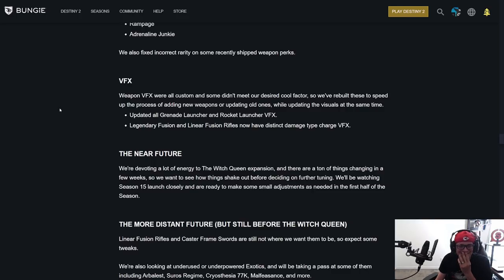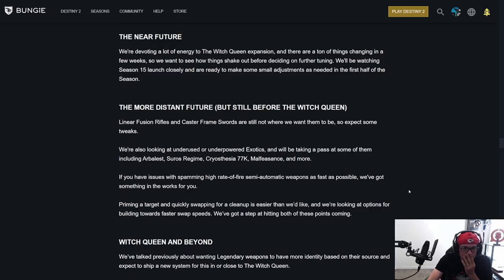Weapon VFX were all custom and some didn't meet the desired cool factor, so they've rebuilt them to speed up adding new weapons and updating old ones while improving visuals. Updated all grenade launcher and rocket launcher VFX. Legendary fusion and linear fusion rifles now have distinct damage type charge VFX — so you might be able to tell what type of fusion rifle the guy around the corner is precharging based on the visual. They're devoting a lot of energy to Witch Queen, so they want to see how things shake out before further tuning.